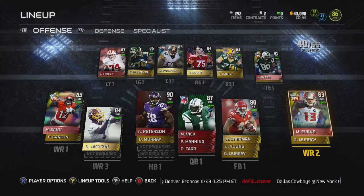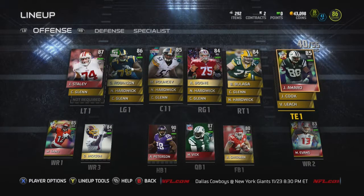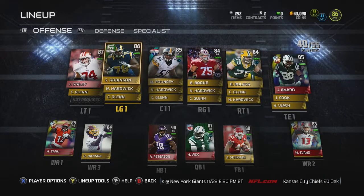Now we've got Muhammad Sanu rising star and Mike Evans rising star, and also DeSean Jackson at wide receiver three — one of my favorite cards. Jason Marcell at tight end, he's a beast, and I'm probably not going to be replacing him for a while.